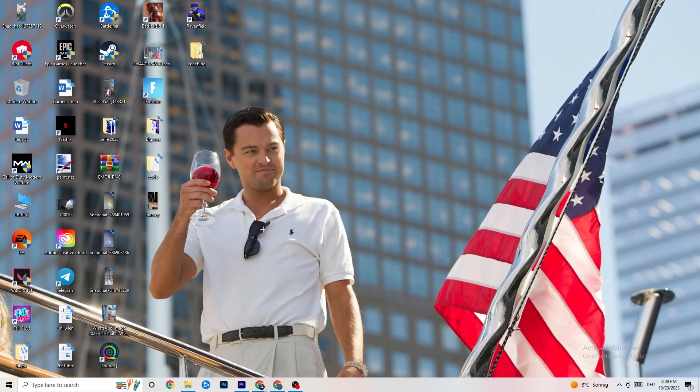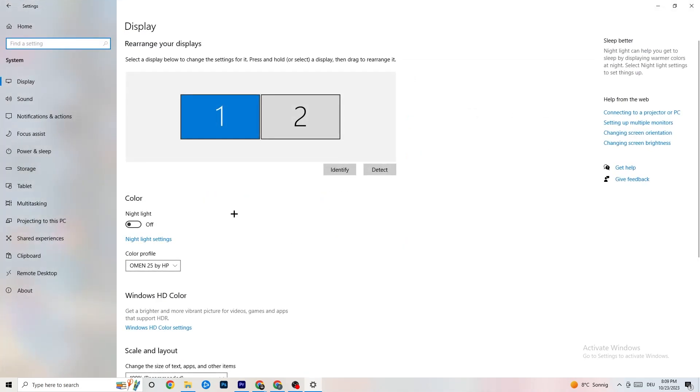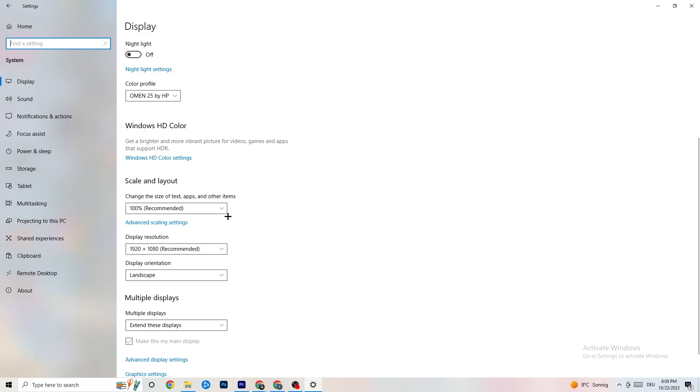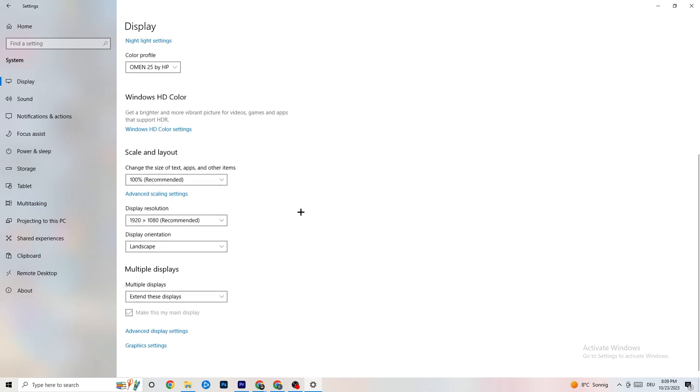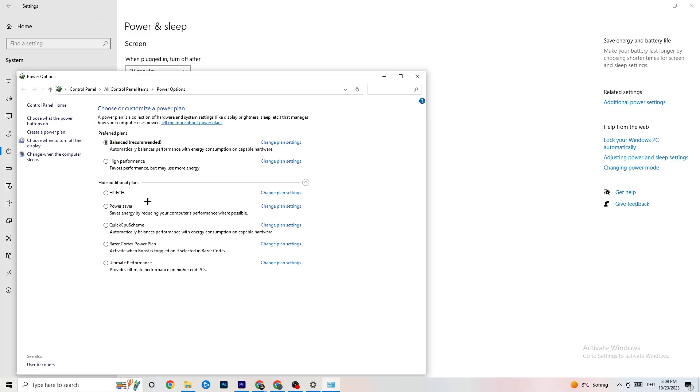Go to Windows Settings by clicking the Start menu bottom-left. Click System, identify your main monitor, and change the display scale to 100% as recommended. Set your display resolution to match your in-game resolution to reduce crashing. Then go to Power and Sleep, click Additional Power Settings, and try either Balanced or High Performance — test which works better for your system.